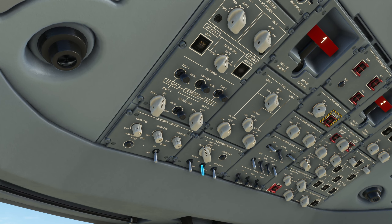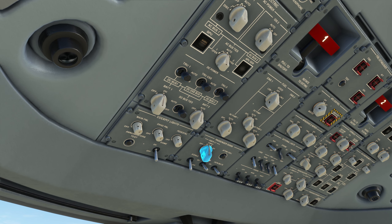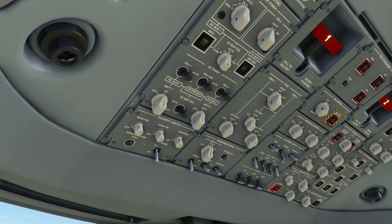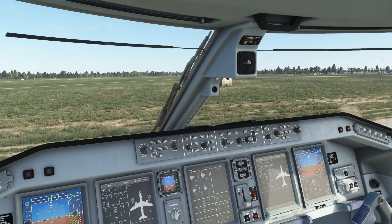Overhead panel: battery one, battery two on. Go to the APU, select that on. Lights externally: NAV, red beacon. Internally: no smoking, fasten seatbelt and emergency lights. APU started — go ahead and start the engines.